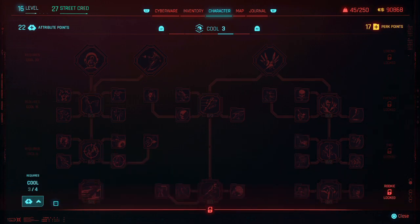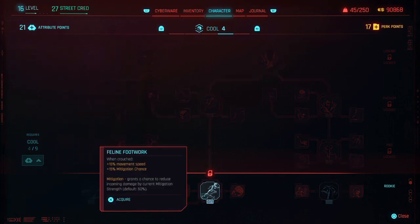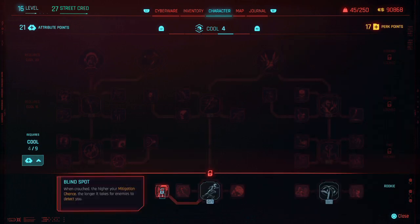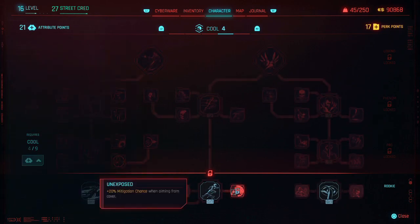Cool at 9 - so we gotta get this up to 4 to unlock anything. Let's put a point in this. Okay, so that unlocks the first level. We've got Feline Footwork. Road Warrior allows you to use Sandevistan to slow down time while driving. This is locked until I take this. Now they actually have a skill tree - before it really wasn't a skill tree.